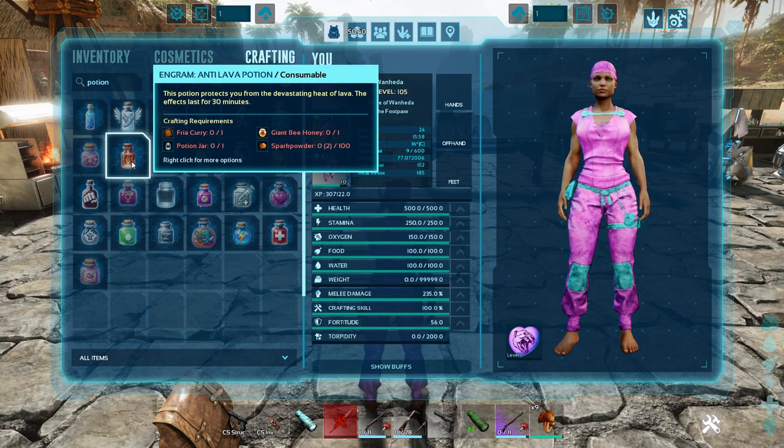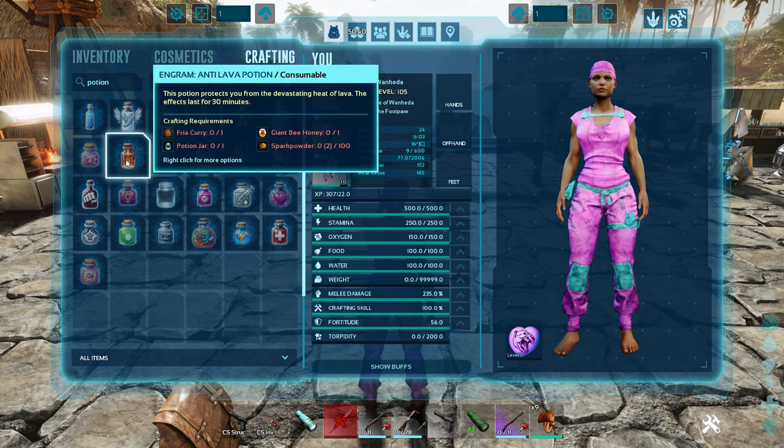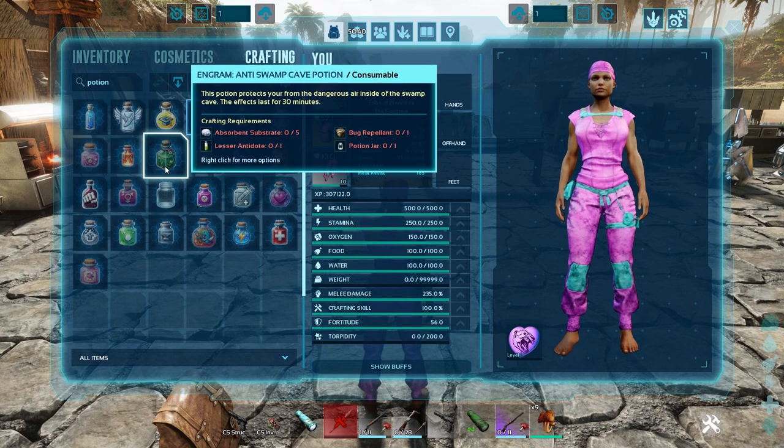The Anti-Lava Potion — I'd highly suggest making this and taking it into the lava cave. It protects you from the devastating heat of lava and the effects last 30 minutes, which is enough time to get through a cave. You could also use this in the tech cave as well. I don't know if you can feed it to your dinos — Nano, if you watch this, let us know, because that could be handy when our dinos walk into the lava.